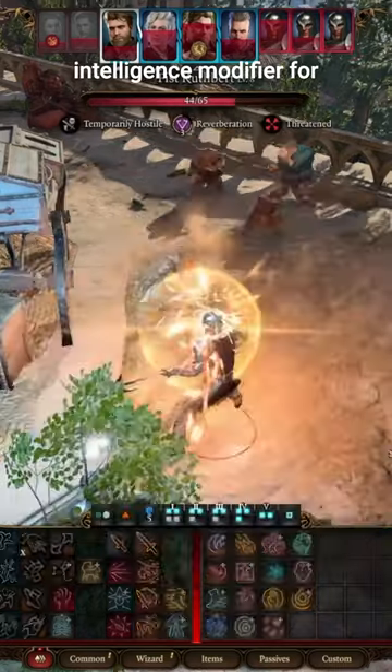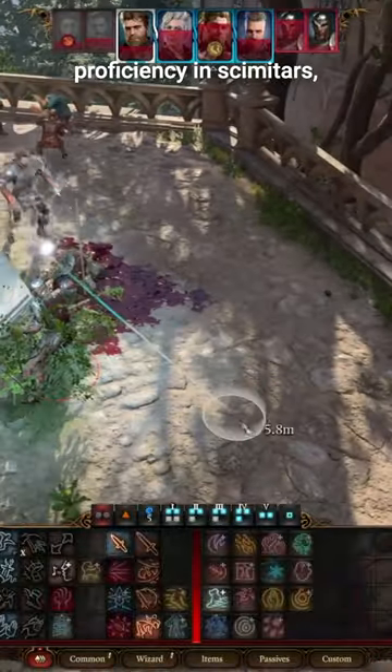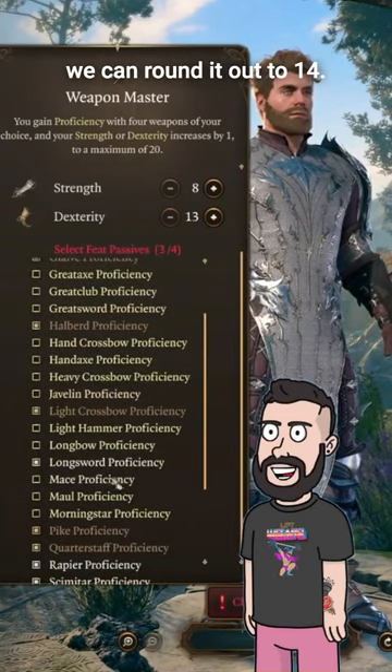Bladesingers get to use their intelligence modifier for their weapon attacks, and you can circumvent this by using the Sylvan Scimitar that you get from Jihiro. We then have to get proficiency in Scimitars, which is as easy as taking a feat called Weapon Master. This feat also increases our dexterity by a point, so we can round it out to 14.